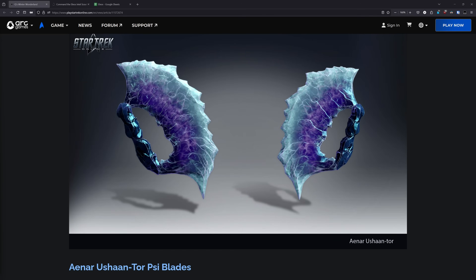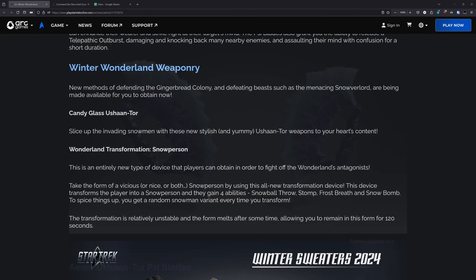Next up is the Aenar Ushan Tor Psyblades. These have the ability to release a telepathic outburst which will damage and knock back nearby foes, and assault their mind with confusion for a short duration. And scrolling down on the blog, something else that we don't have a picture of is this Wonderland Transformation Snowperson. This is an entirely new type of device that players can obtain in order to fight off the Wonderland's antagonist. Take the form of a vicious, or nicer both, snowperson by using this all-new transformation device.